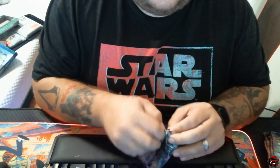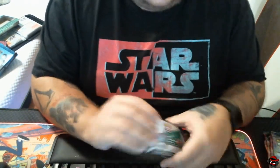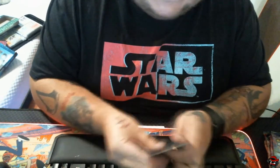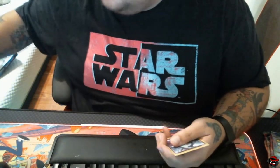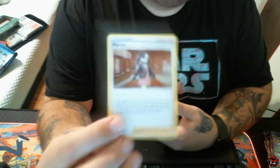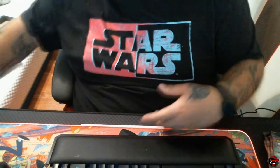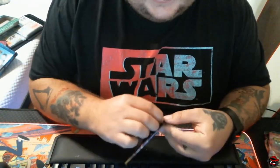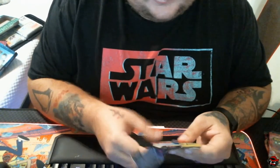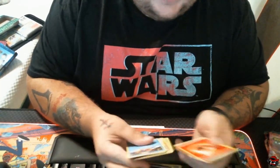I want that Charizard. I doubt we're going to get it, but you never know — there is also a Holo Rare Charizard in here. Hopefully we don't get a bunch of duplicates. Hatina is our Reverse Holo, and we have another Marnie. We need new cameras, guys. I do have a ring light heading this way so lighting will at least be tolerable.